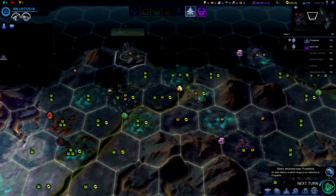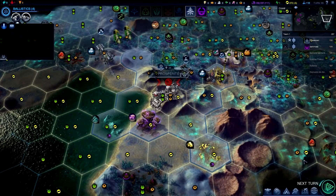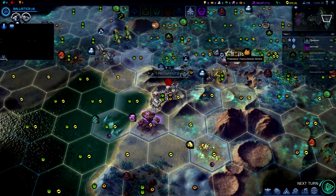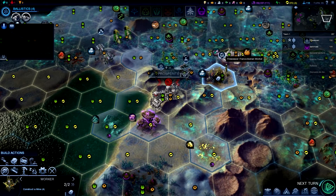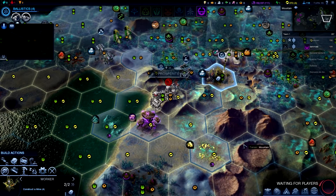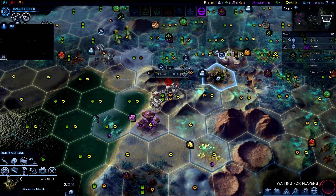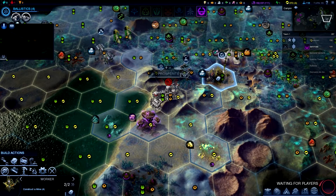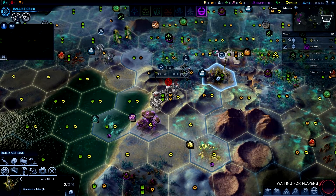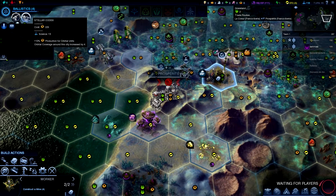The African Union is withdrawing and my city needs production. Everything takes forever to construct. I'll build the Trade Depot first, and a second Explorer here, and the Convoy.